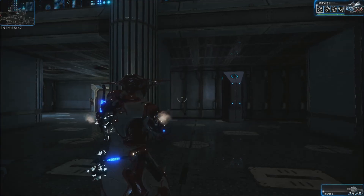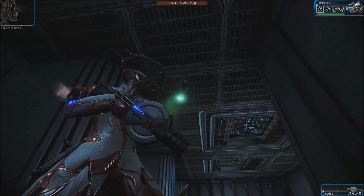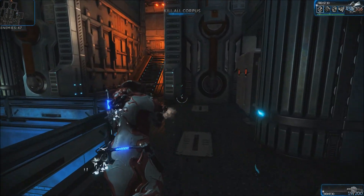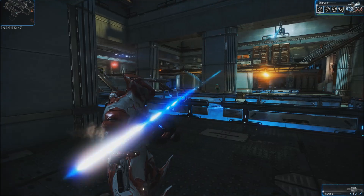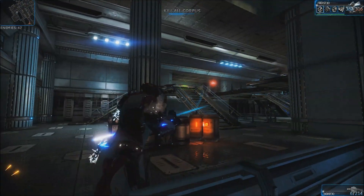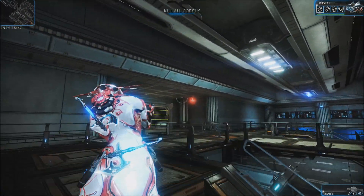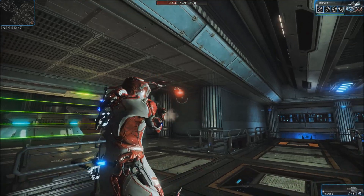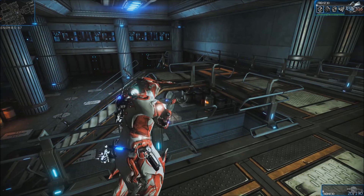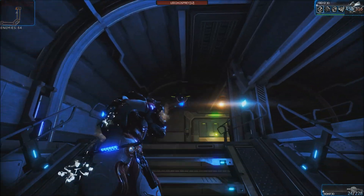You can hear a beeping noise — that's how you know when one of these sensors is close. Just look for where the noise is coming from and shoot it. Here another sensor has activated the defense guns; if you shoot the sensor, the guns will stop firing and retract back into the ceiling.